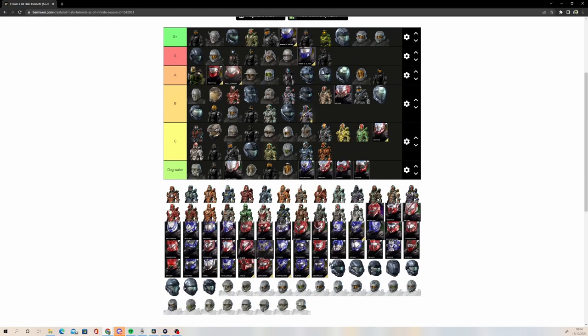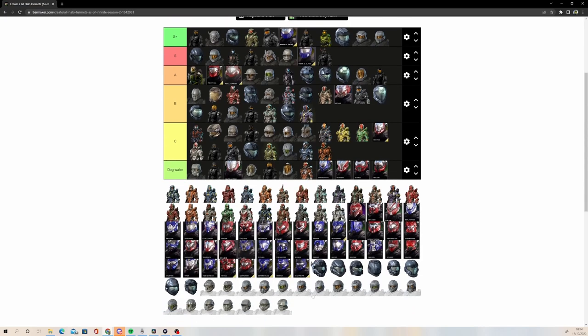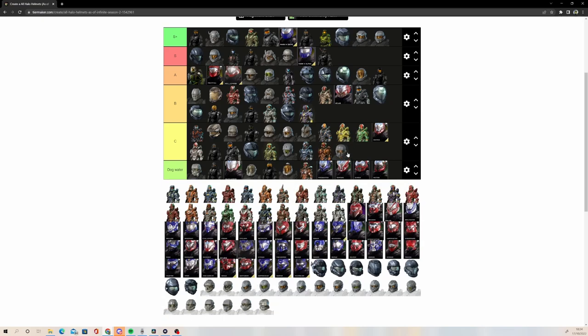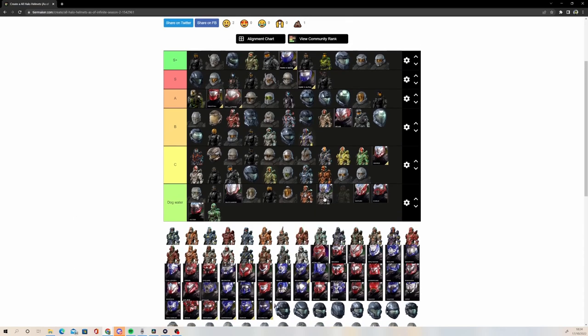We know Aviator is in both Halo 4 and Infinite. Aviator originally is a pretty dog water helmet — not the worst but not great. Infinite's Aviator is only a little bit better — it's kind of fat but going to go low C tier. Soldier as well — low C tier — but the Halo 4 Soldier is definitely worse. Soldier has improved but it's doing this goofy Joker smile, which I think is kind of bizarre.